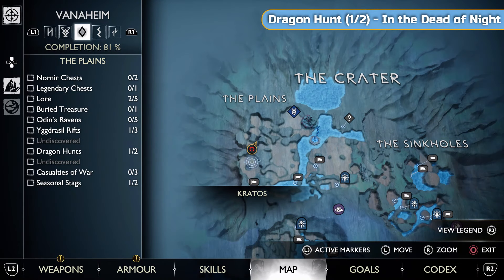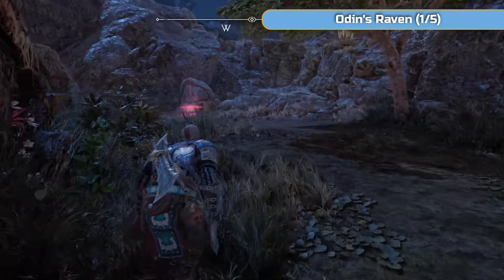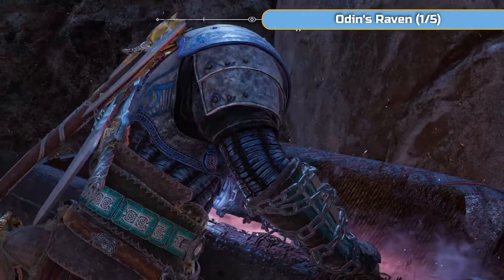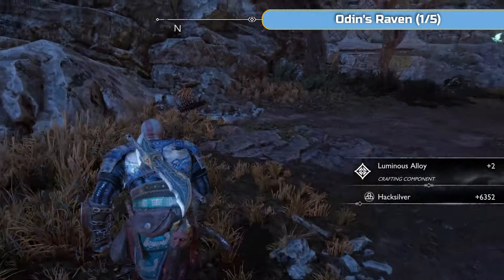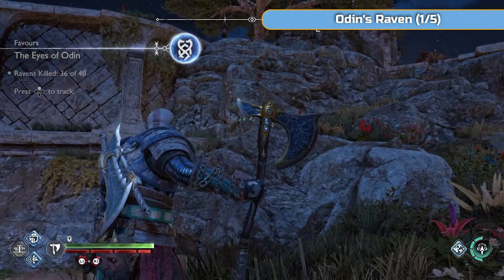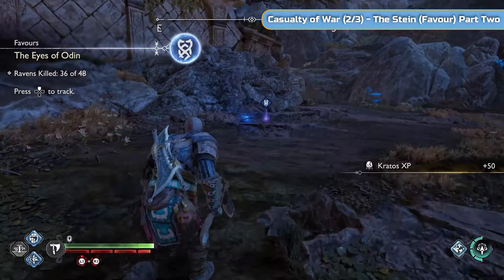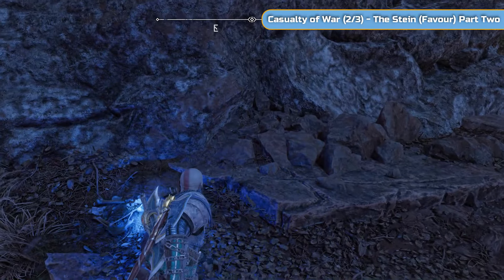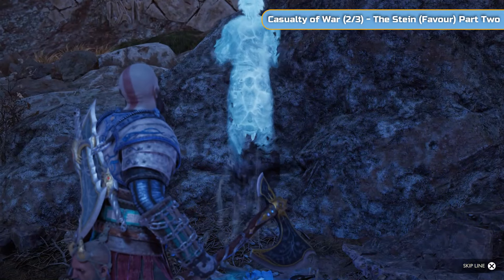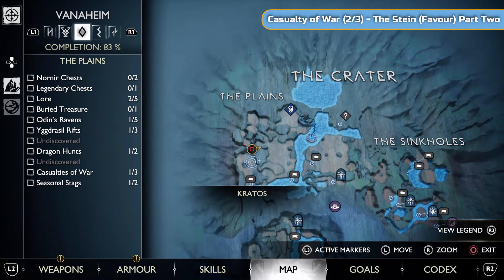Some more dragon teeth. There's a couple of things here and there's a chest - I'm going to grab the chest first so that the title for Odin's Raven stays in the top corner longer. Then run over and get Odin's Raven. Over here is Casualty of War 2 of 3 - the Stein. This is the one that starts in the jungle, so you will have had to have done the jungle before doing this.